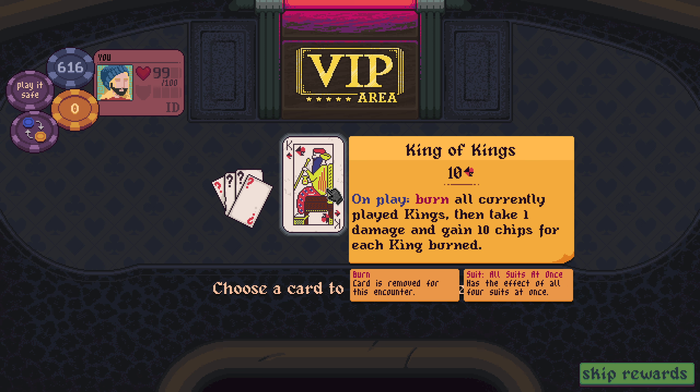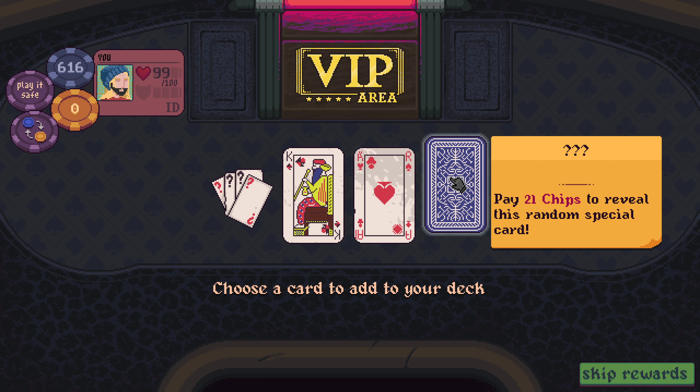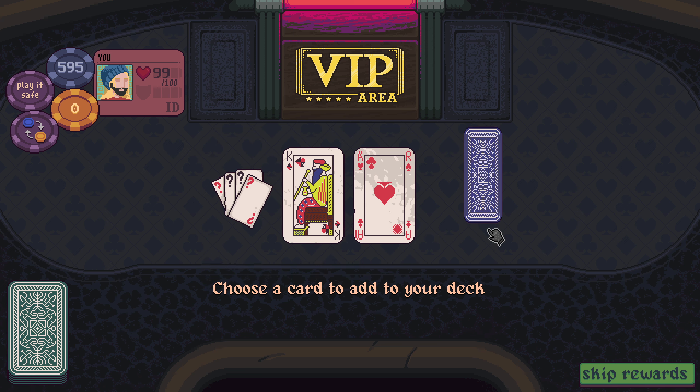King of Kings — on play burn all currently played kings, then take one damage and gain 10 chips for each king burned. AI Generated Card — on play randomly selects value and suit, exploit. Not right now I don't think. Handy — on discard play a negative 11 of diamonds. I like it because it's handy.